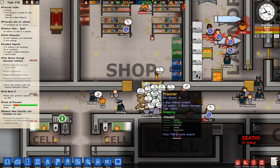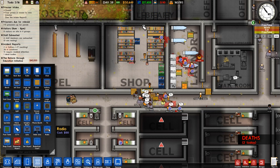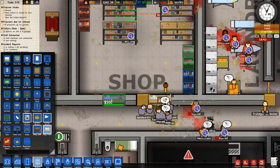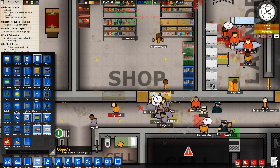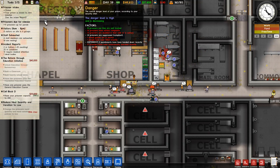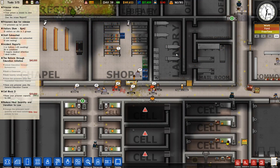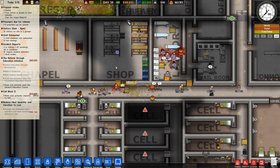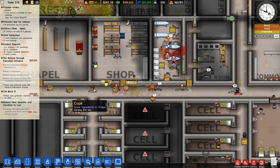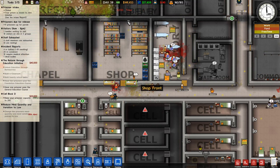It looks really really busy at the shop. I think we need another shop front. Another shop front please. I'm sure we're gonna get away with it soon. We're gonna get another dead person here. You're gonna get another shop front - it's definitely gonna be useful here because it was so busy in front.